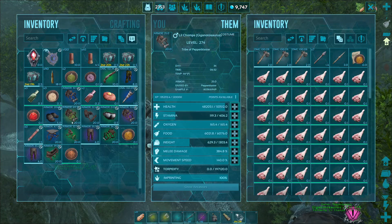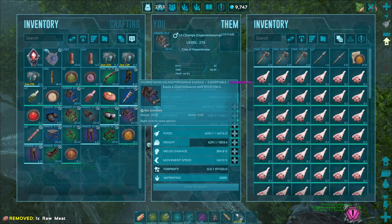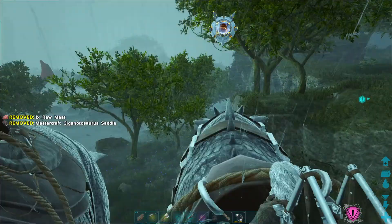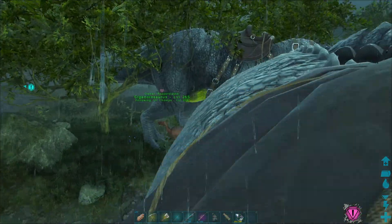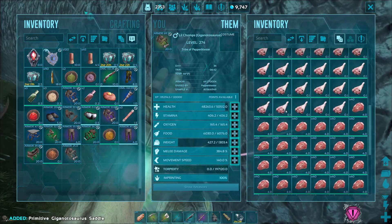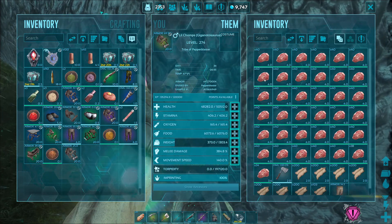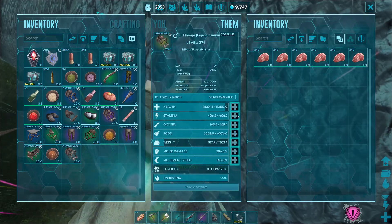Oh, this is the mission that gives you Giga Saddles! I know I had gotten them a while ago last time I played from some mission but I didn't remember which one. That's actually really good. Apparently it's this one, and we got three which is perfect. I'm not going to throw the primitive ones out because Giga Saddles, even primitive ones, are expensive.